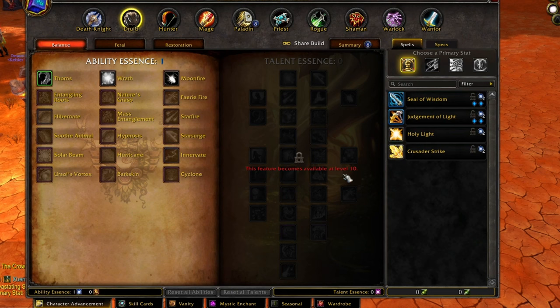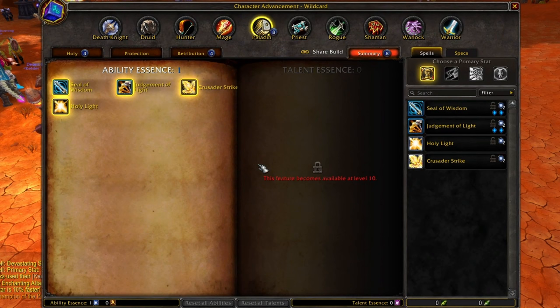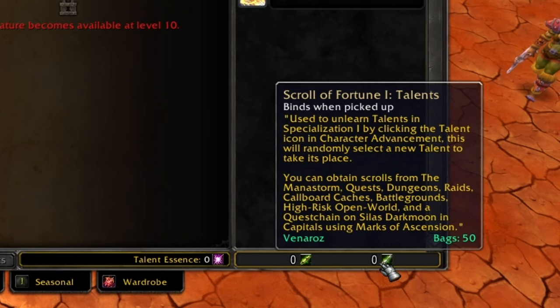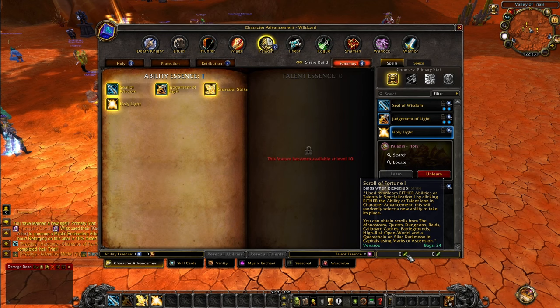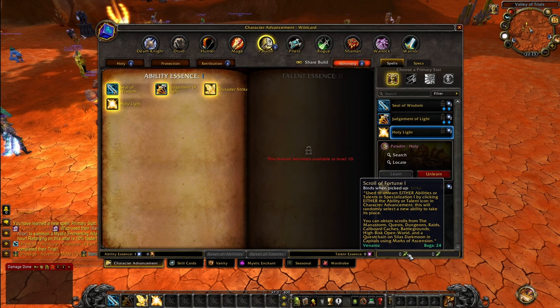In your Character Advancement tab, you can see all the skills you have chosen and a full breakdown. Later down the line, when you collect Scrolls of Fortune and Scrolls of Fortune Talents, you can right-click on an ability and click Learn to reset it. Standard Scrolls of Fortune can be used for both talents and abilities. Talents tend to be rarer and harder to get because the pool is simply bigger for them, so you generally get more talent points.